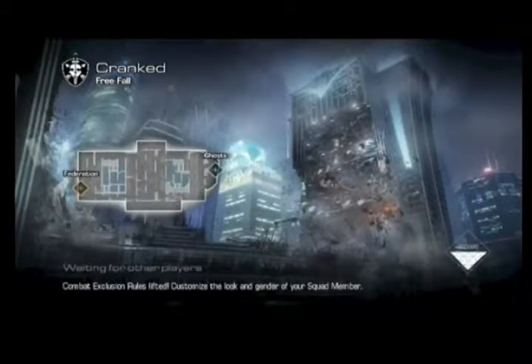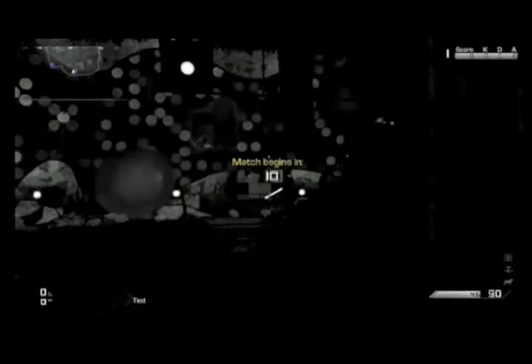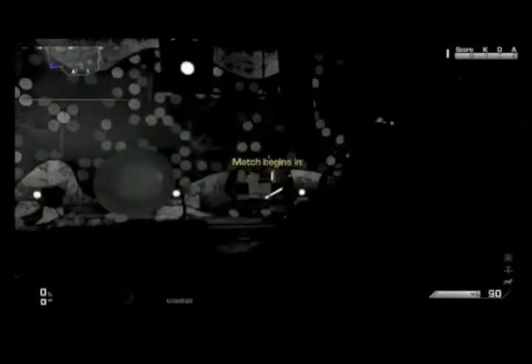I'm playing Cranked on Free Fall and the Honey Badger is a perfect weapon for Free Fall because you get into medium and extremely close quarters combat. Cranked is a good game mode with the perks I'm using. A lot of people don't like Cranked because it's high paced and you have to get consecutive kills to stay alive.